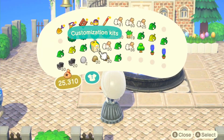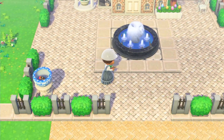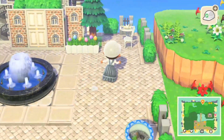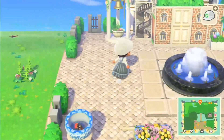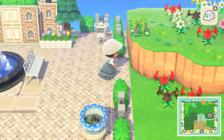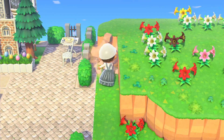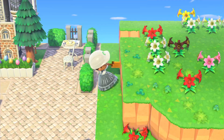I used a garden wagon — a white one in this video — but I've been debating changing it to a brown wood or maybe even the green version. I'll let you guys know if I end up changing the color. The jaw benches are a must — I think they look so cute around the fountain. It's such a good way to frame a fountain if you have one on your own island.